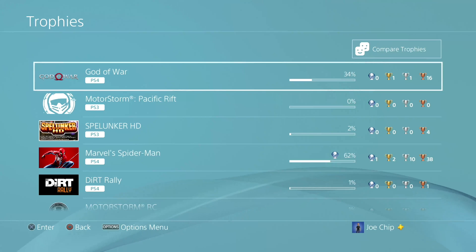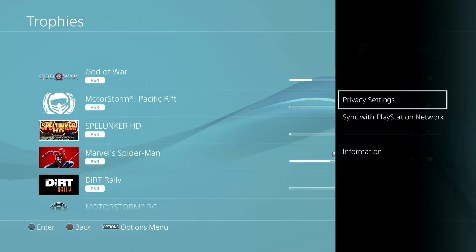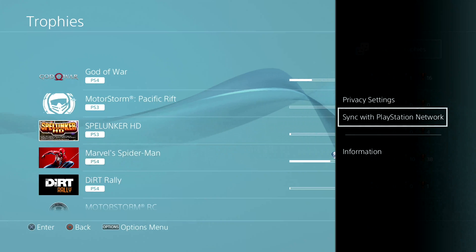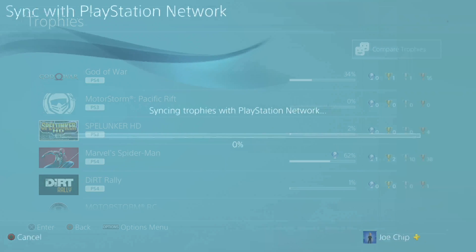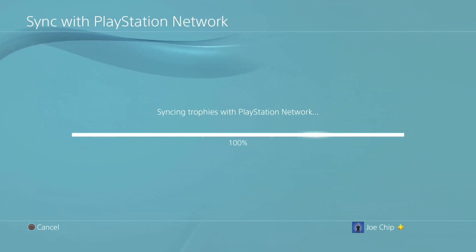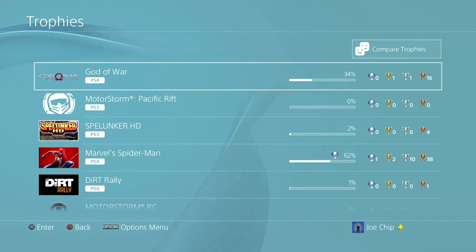So how do you do it manually? You hit the options button on your PlayStation controller and it brings up this menu. You've got privacy settings, sync with PlayStation Network, and information. What you want to do is sync with PlayStation Network, so press the X button on the controller and it will sync to the network, meaning all your trophies are then backed up.